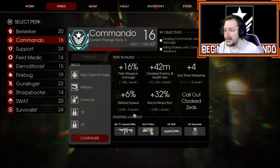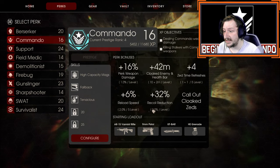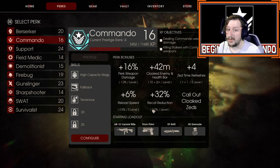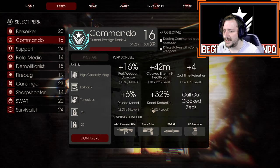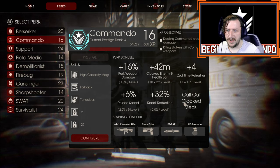They also get bonus reload speed, which is handy all around. Recoil reduction is fantastic as a passive — it makes certain weapons way more usable the more you level up, like the FAL and the AK, which we'll talk about. You can also call out cloaked Zeds, which your character will do naturally just by looking at them.